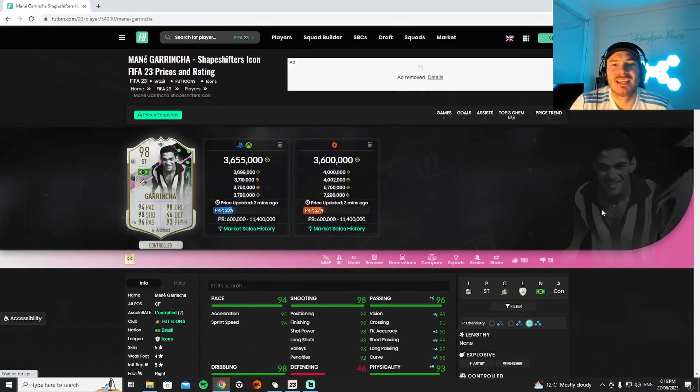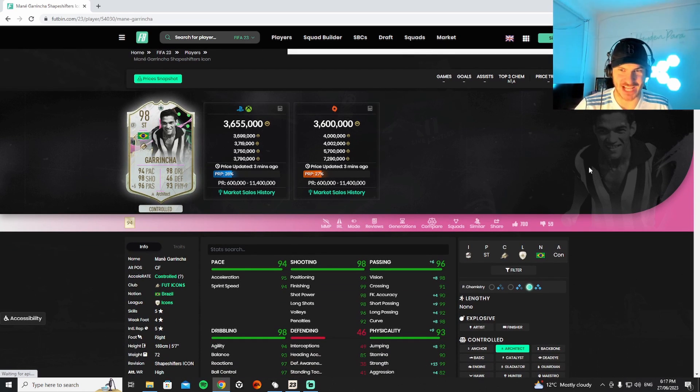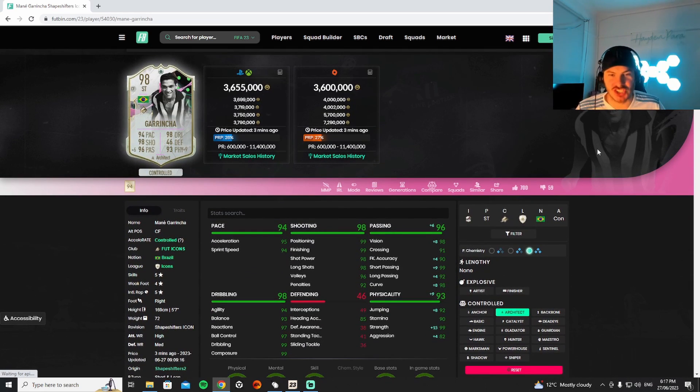We've got Garincha - Shapeshifter icon, the highest rated player of this team for the promo - 3.6 million coins. Shout out to Marcos, shout out to Nick T, appreciate you boys. Garincha: five-star skills, four-star weak foot.